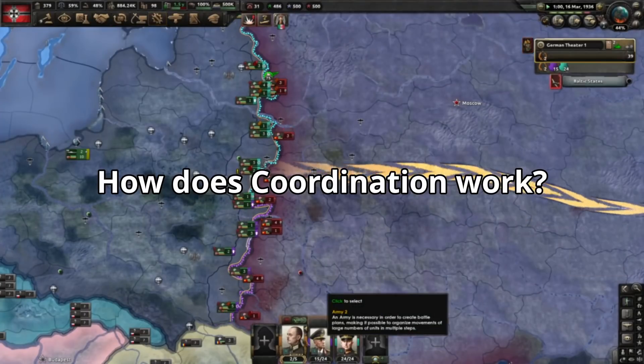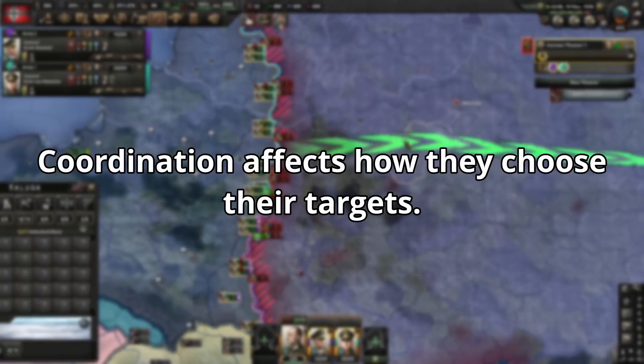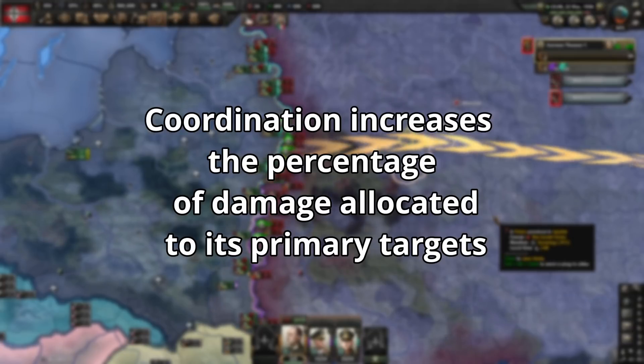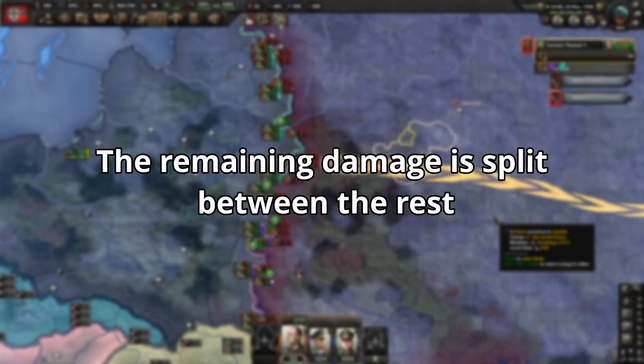So how does coordination work? In combat when there are multiple divisions, each division will make a list of targets. Coordination affects how they choose their targets — it increases the percentage of damage that is allocated to primary targets, and then the remaining damage is split between multiple divisions.